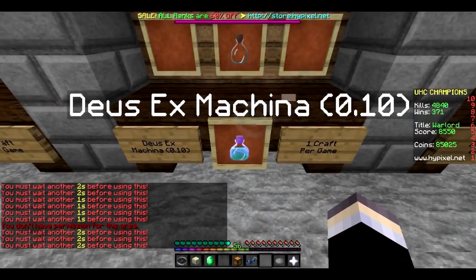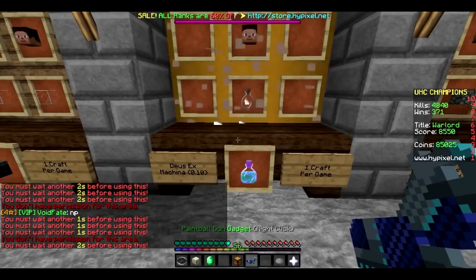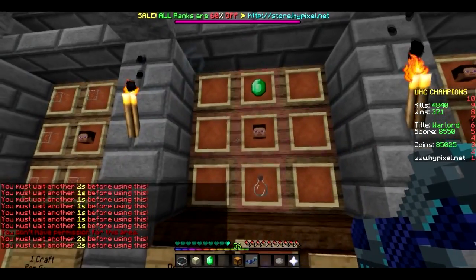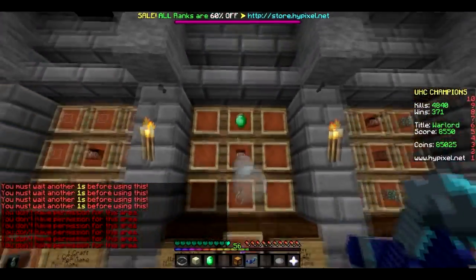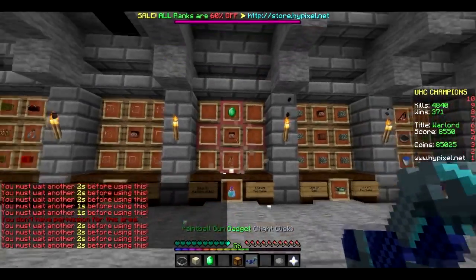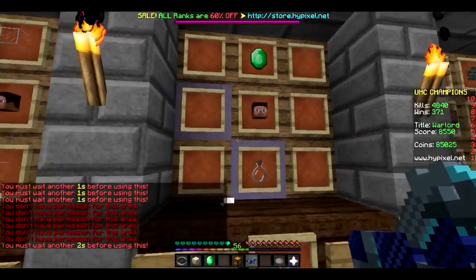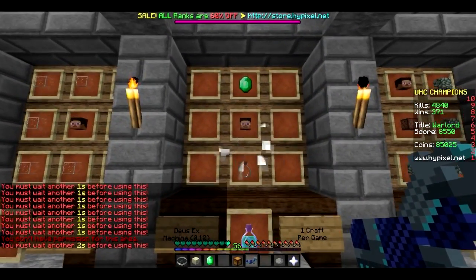Deus Ex Machina — Resistance 5. Resistance 5, I'm guessing, is damage resistance, so you'll take way less damage. Again, this does not apply to true damage — so if someone has an Axe of Brune you're still in trouble. But any normal weapon will not hurt you if you have resistance on at all, because Resistance 5 I'm pretty sure is infinite damage resistance — it will literally not touch your hearts at all if anyone hits you within those 10 seconds. You can also turn this into a splash potion by putting it in a brewing stand with gunpowder, which means even more OP.